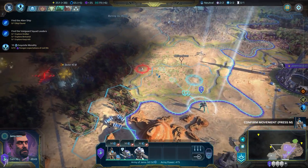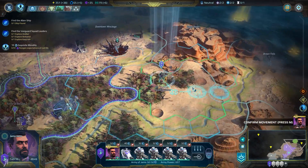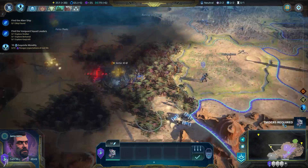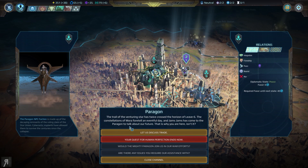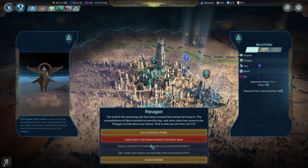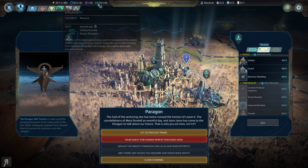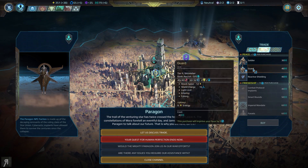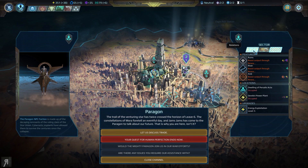I'm just going to continue moving over to this sector here. I have annexed this other zone here as well because I'm hopeful that maybe in the future I will be able to get arid exploitation research done, and then utilize all of those different places. I have actually moved my scout all the way over to the prefect. It seems like there doesn't seem to be anything going on here. I have 79 influence and I can buy things. It's not too bad, but I don't know whether I really want to do anything for that right now.